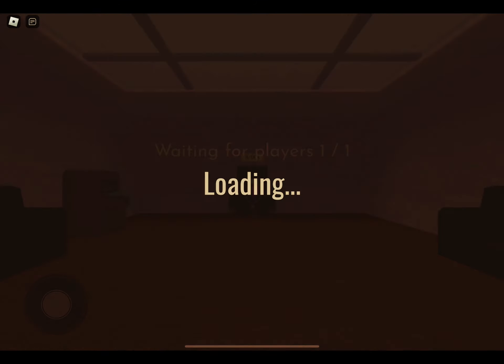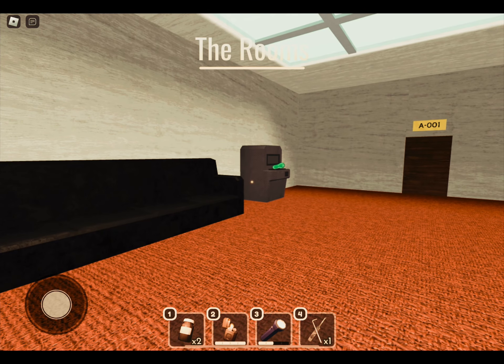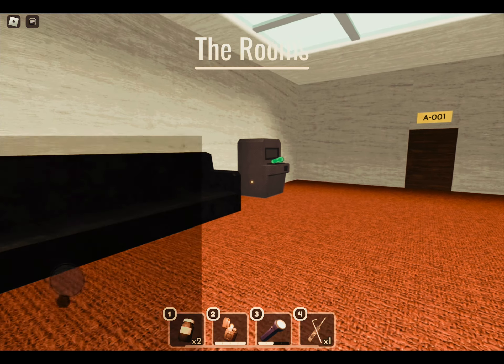Welcome to the fifth part of my guide to A1000. This time we're going to cover rooms A000 to A100. When you join the rooms, go ahead and buy the shaker — it's only 10 gold. You probably won't need it for anything, but it's a cool ritual that I always do. You don't have to do it.